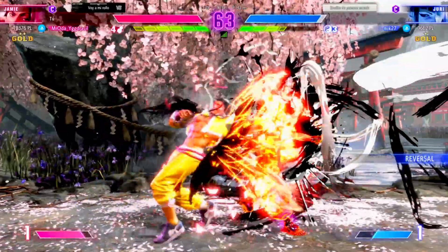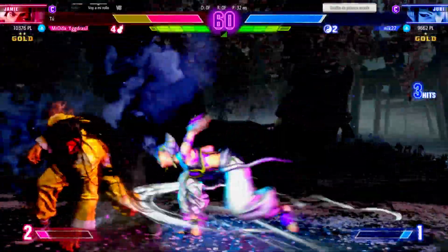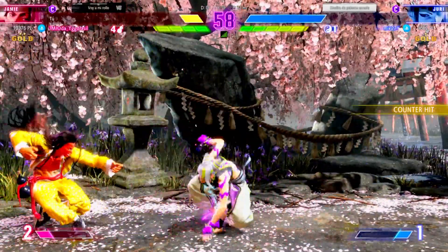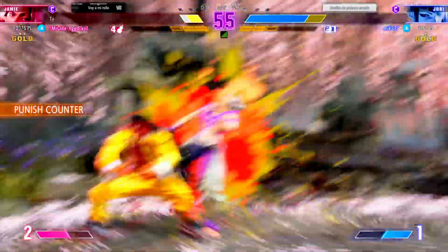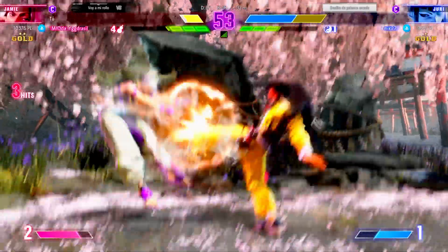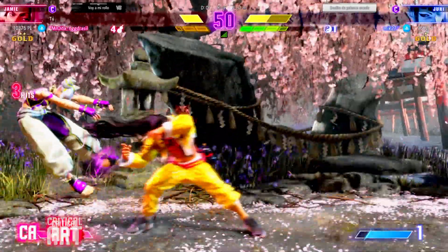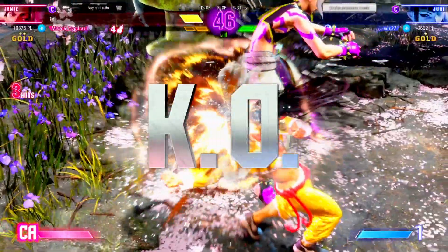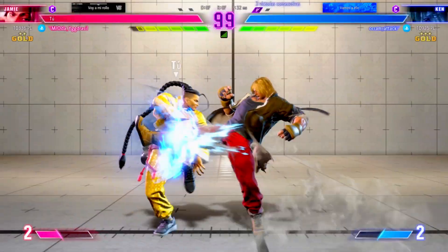I wonder how both fighters will adapt to what we've seen so far. Adds a little super juice into this combo for more damage. Knockdown. Player two — bates out the attack and gets the punish counter. Very solid. Drive rush to keep it going. They need to rely on their instincts. Blocking that drive impact is critical! Player one takes the round like a thief and gets away with it.